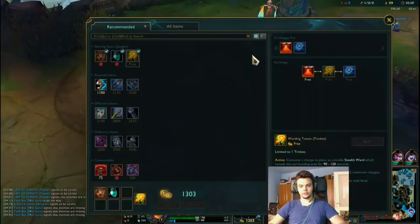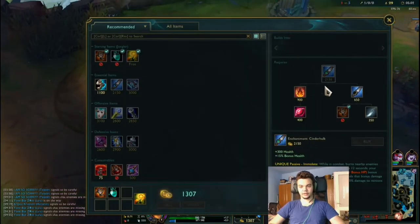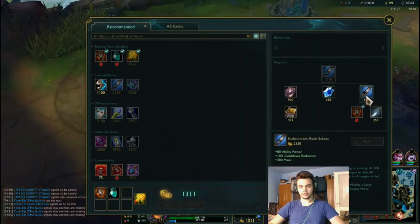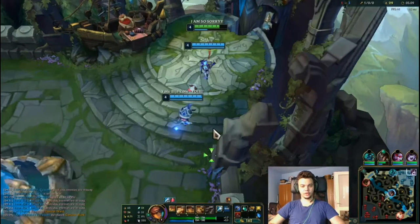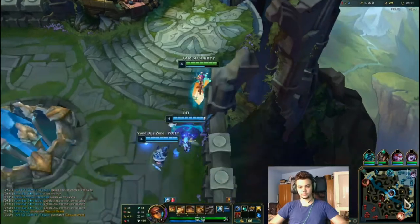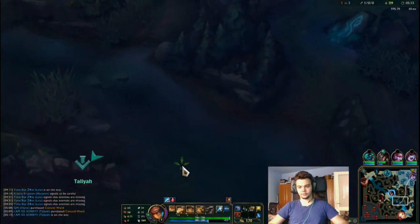Now I could recall, go back, and get this item. We go for an Amplifying Tome — not yet the Red Trinket, but that's going to be a required item soon.